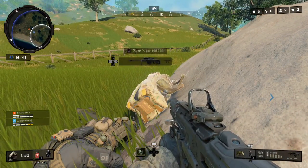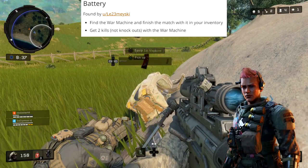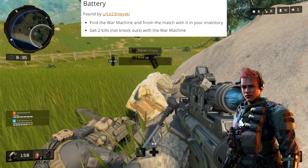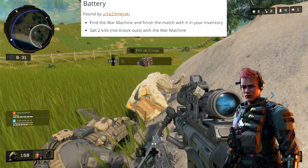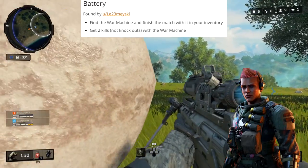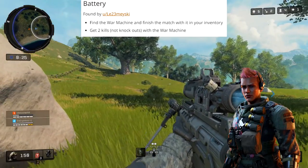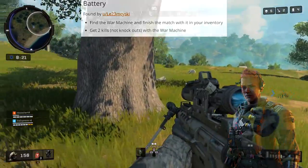Moving on to the new characters whose challenges just came out yesterday, we have Battery. For Battery, you have to find the war machine and finish the match with it in your inventory. On top of that, get two kills with it. It doesn't matter what position you finish — you just have to get two kills with the war machine. And if you're wondering where to find it, there's no easter egg; you can simply find it out of any supply drop.